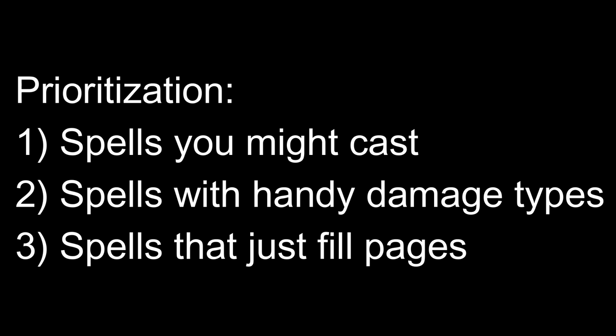For spell selection, an Order of Scribes wizard is desperately wanting to take advantage of adding spells to the spellbook for multiple reasons — to fuel the damage-type switching feature and much later for the 14th-level subclass feature. My general advice: copy as many spells as you can. If you have gold and a spell to copy, there's not really a spell you shouldn't copy. With limited gold, prioritize spells you might actually cast first, then consider damage type switching, and finally filler spells.